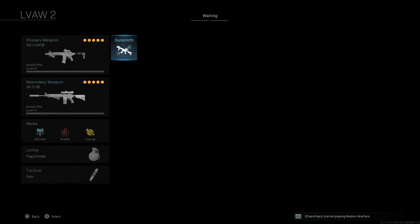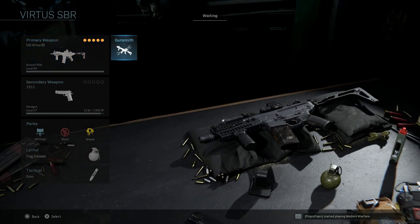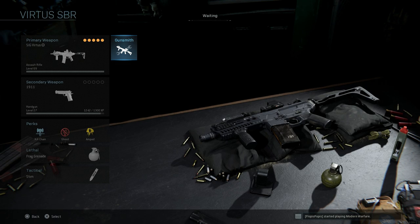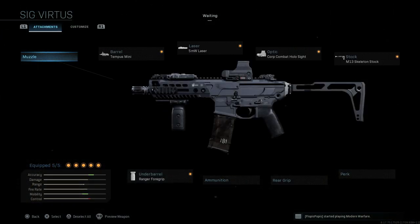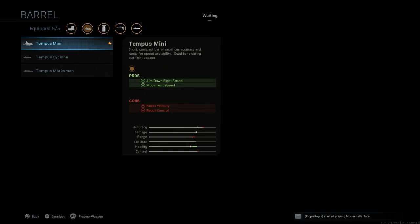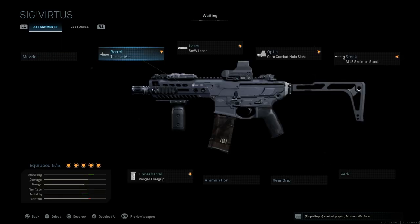Next build is the Virtus SBR. The base M13 in game is the SIG Virtus series, which has been in production from 2017 forward. It's not in military service — it's used by some law enforcement, private agencies, and civilians, though civilian versions only have a single-fire option. This is the SIG Virtus SBR, or short-barreled rifle. The Tempest Mini barrel is the shortest barrel attachment for the M13, assisting with ADS speed and movement speed, with the con being bullet velocity and recoil control.